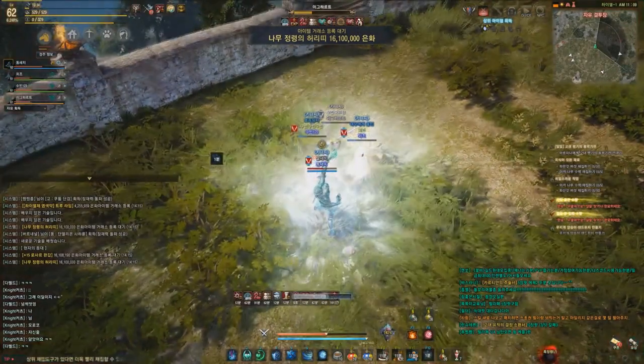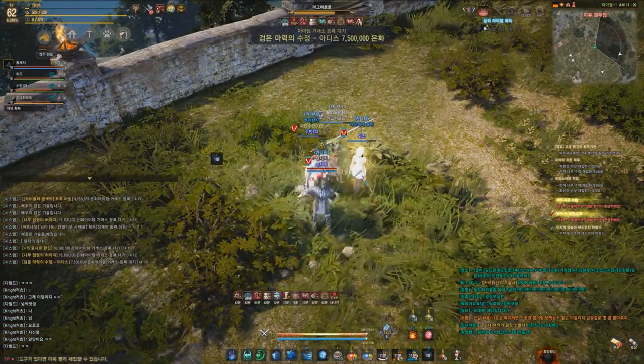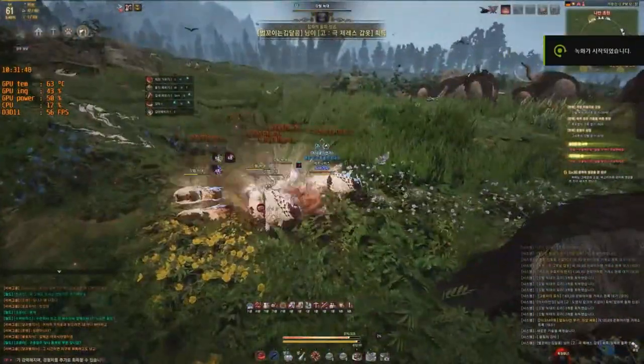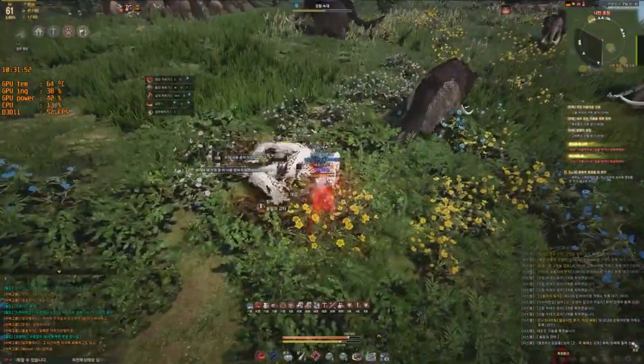You can only choose one of the two Enlightenment options available right now at a time — you can't have two, you can only have one. So that's going to make a lot of build diversity, as some of these aren't just cut and dry as one being completely better than the other. That's going to make some build diversity there, which is very cool.